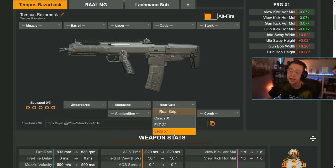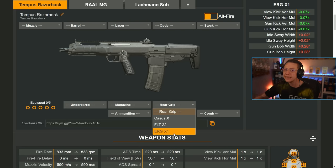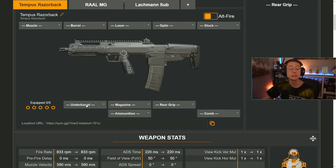Rear grips are key because nearly every single weapon in the game has a rear grip dedicated towards recoil control — usually one or two for sprint-to-fire and one for recoil control. In this case it's the ERGX, which says plus recoil control. You're getting a seven percent increase to vertical and horizontal view kick, so your weapon won't kick as much when shooting, and the gun kick pattern is also decreased by seven percent. The cons are slightly worse gun bob and idle sway while ADS, but you might see this and simply reach for it because it says plus recoil control.